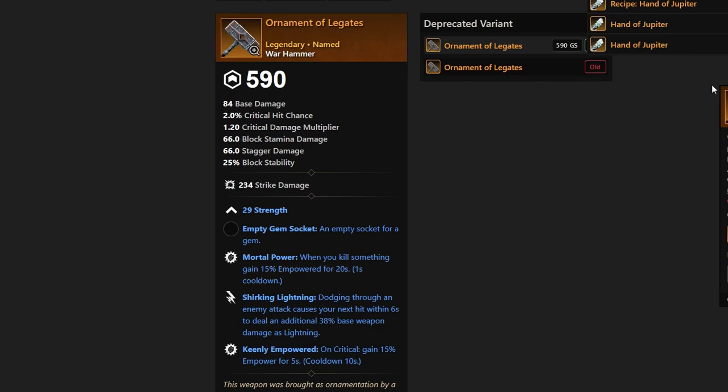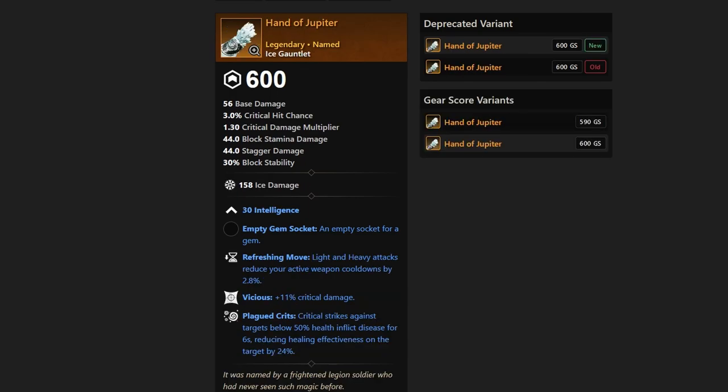I want to take a look at Hand of Jupiter — a very cool name. It has Plagued Crits, Vicious, and Refreshing Move, which means light and heavy attacks reduce your active weapon cooldowns by 2.8%. This is a very strong ice gauntlet. The cool thing about the Aeneid Expedition is we're seeing a lot more plagued crit items. We need these in the game to deal with healers in 3v3s, OPR, and wars. This is going to be a really good item for that. It's expedition-wide, and General Krasis is one of the bosses that can drop this.